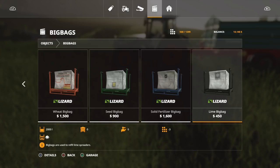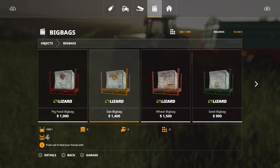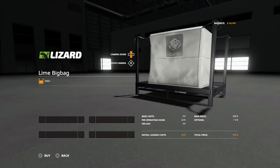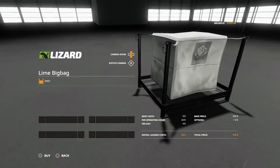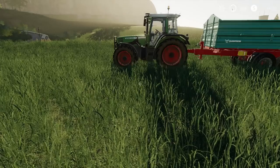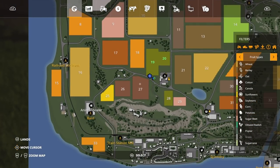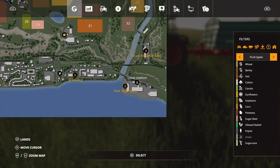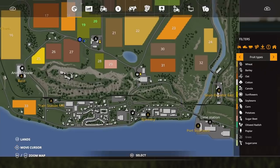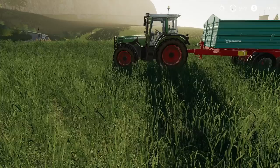We'll get about one bucket of lime — there's the lime big bag right there. There's also lime CaCO3. The only thing that's confusing to me is where the lime station is. We're going to go to the shop, get the lime thing, and then see what the lime station is all about.